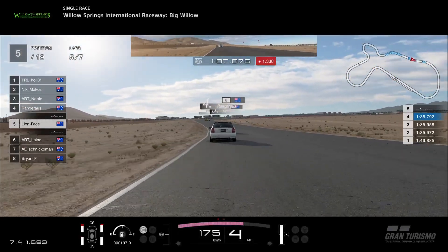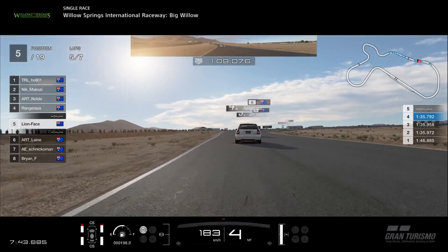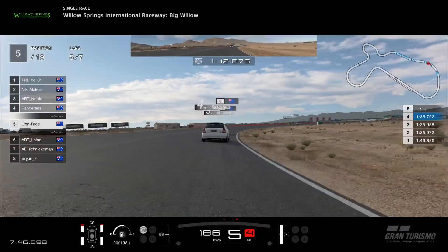Minor bumps and bangs — not a big deal with slow cars into these corners; they're not going to affect the cars in any meaningful way. So I retain that position with my move out wide to prevent Schnick from getting another run on me and potentially attacking me into turn three. Now I'm looking at Ranger or Noble — Noble has made up another position on Ranger, going from fifth to fourth to third.